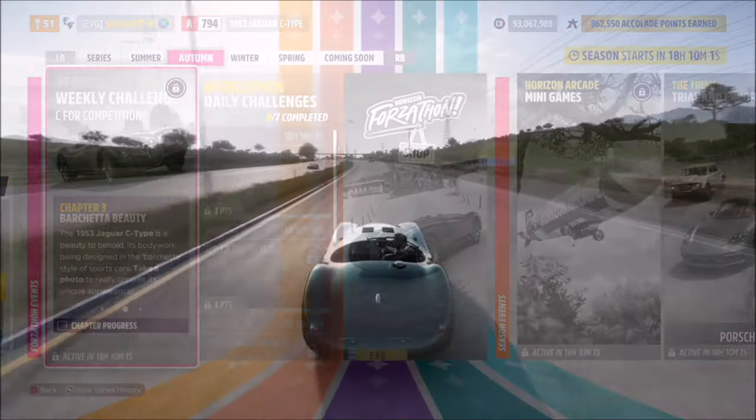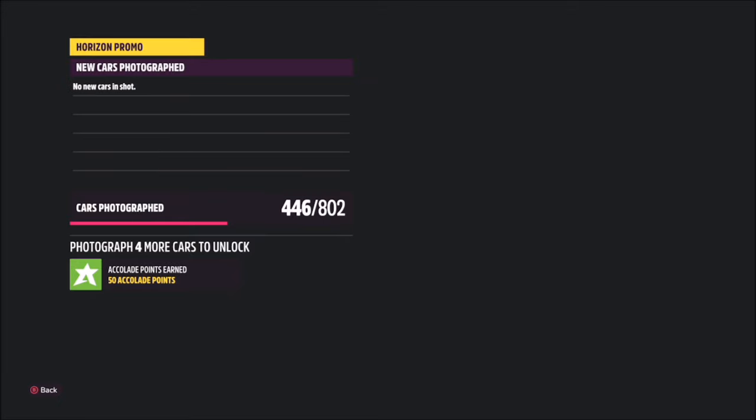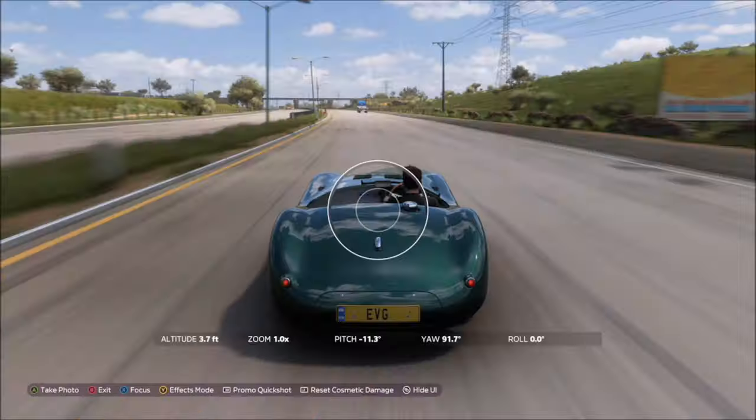To take the photo, hit up on the d-pad, then hit the right bumper to take a Horizon Promo quick shot. Come out of it and that's the second challenge complete.